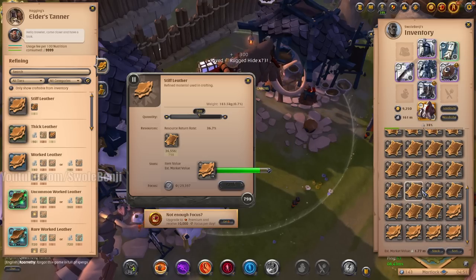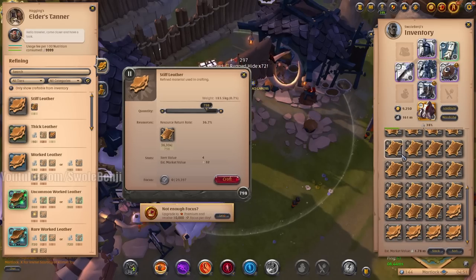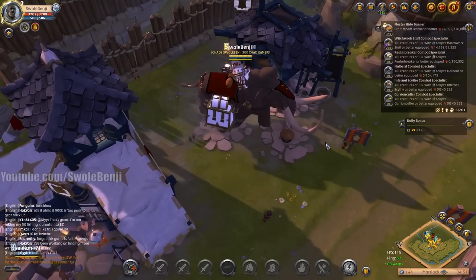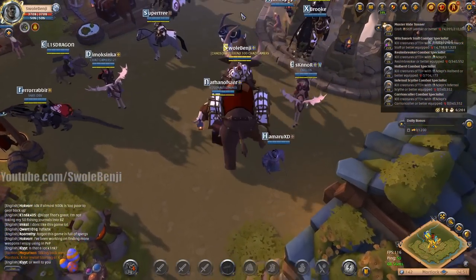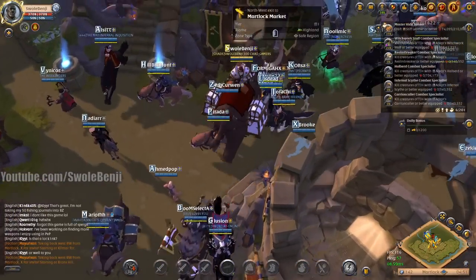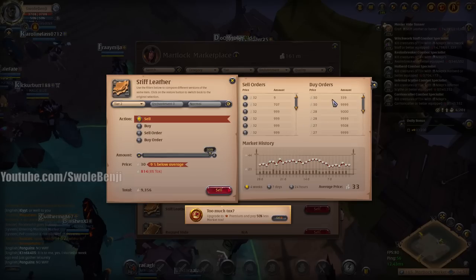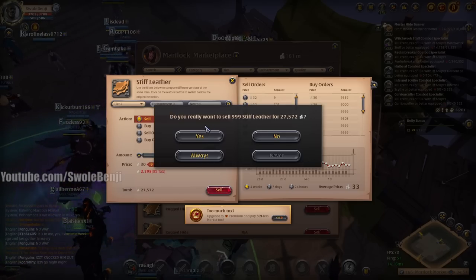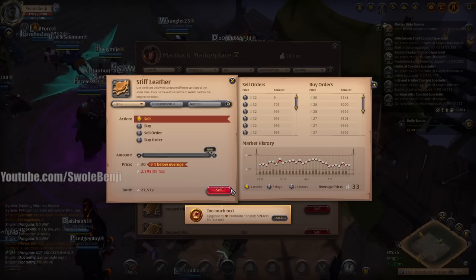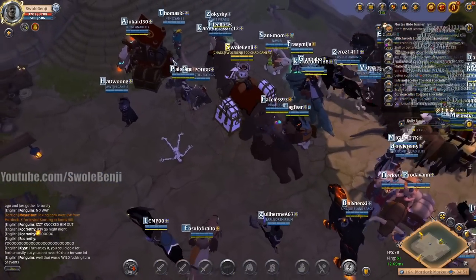This is going to fill up my inventory. We've gotten 70,000 from this - this is not worth the time at all. We'll sell a little so we can get some room. Let's sell the stiff leather. There we go, we're selling it.